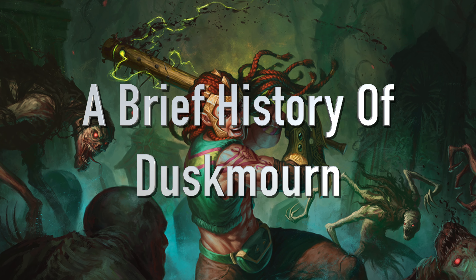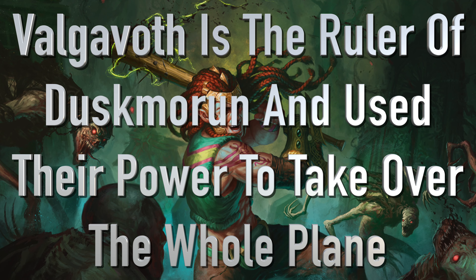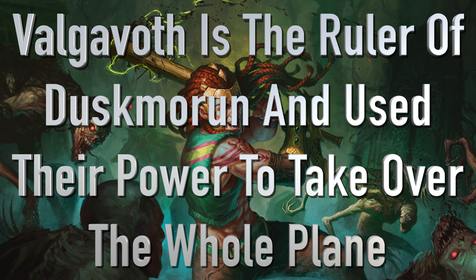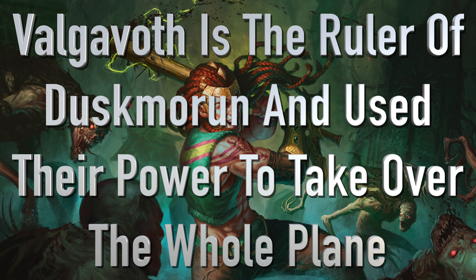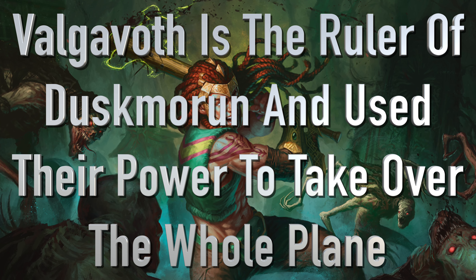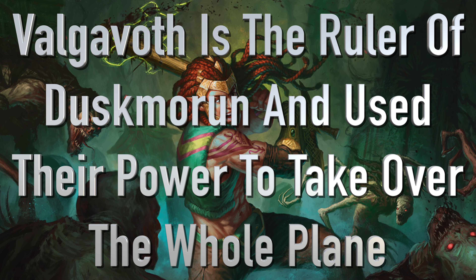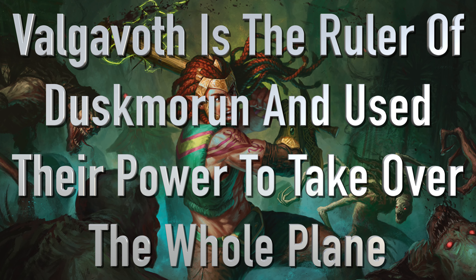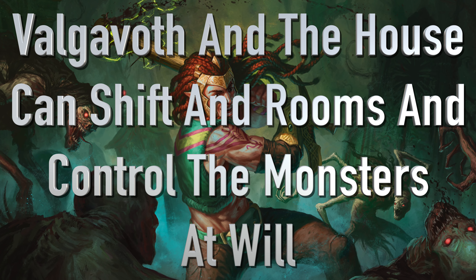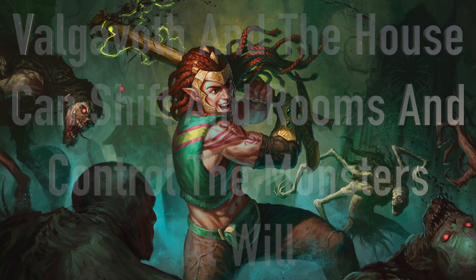Let's give a brief history of the lore and geography of Duskborn. The big bad, the ruler of this plane, is Valgovoth, the linchpin demon of this world. Instead of being trapped in a prison of one house, he used his power to expand that prison to an entire plane, folding and consuming the world around him into the house itself — so there is nothing else but the house. Valgovoth controls the house and has given it semi-sentience, allowing him and the house to shift rooms and monsters at will.